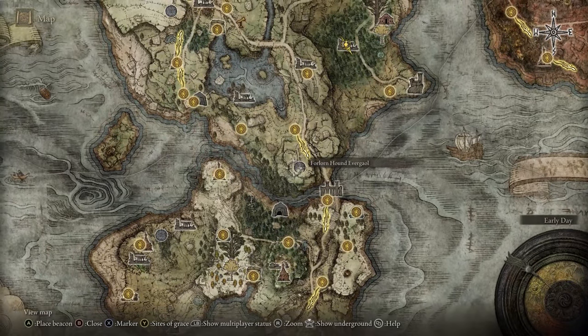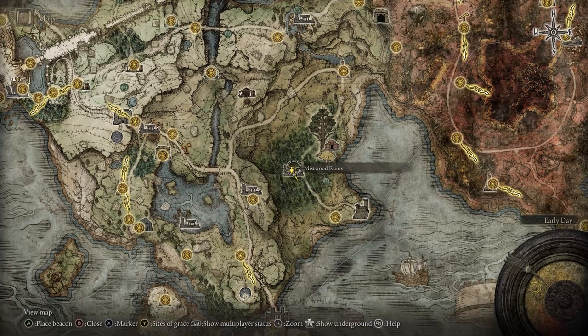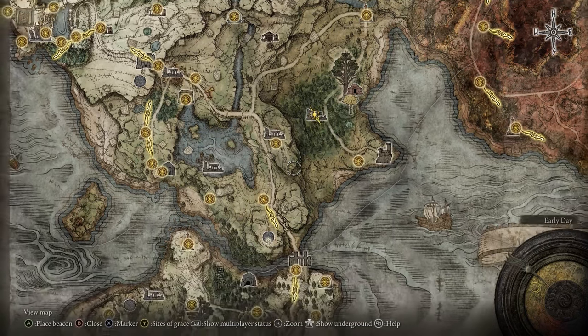Darriwil is a boss and he is here on the map at the Evergaol — the prison basically — right in the starter area. That's the Mistwood right there and the Evergaol is right down there to the south.